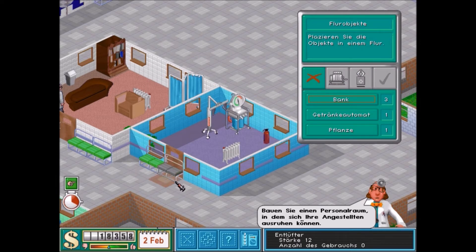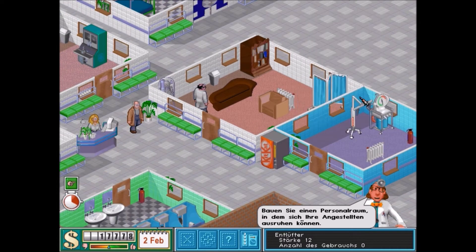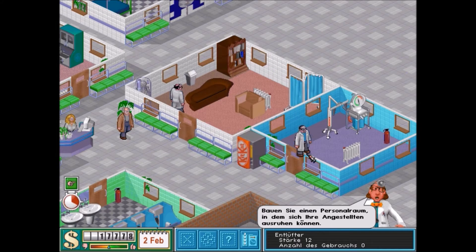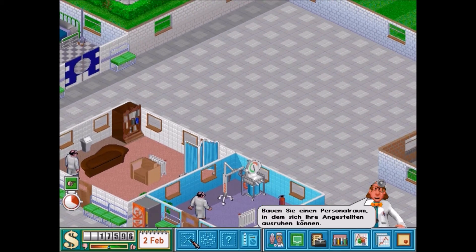Wir machen erstmal Bänke – drei Bänke reichen. Den Automaten stellen wir hier hin, damit auch diese Gäste mit Getränken versorgt sind. Wir stellen noch einen weiteren Arzt ein. Der hat so eine schöne Frisur und erinnert mich ein bisschen an Dr. Nick Rivera aus Simpsons. Der Herr Klumbach – und deswegen muss es sein.